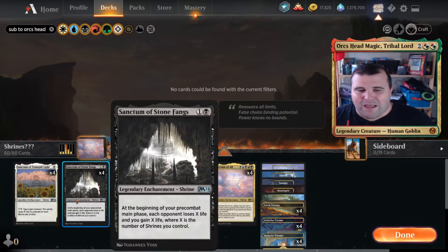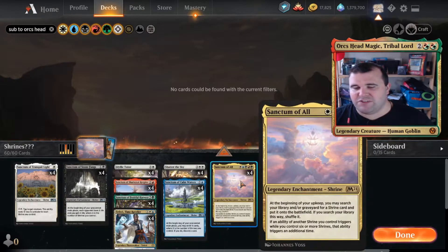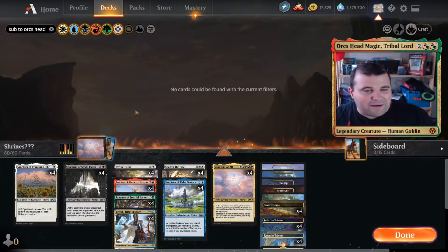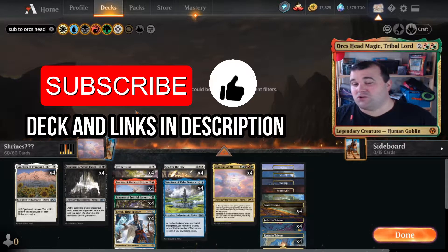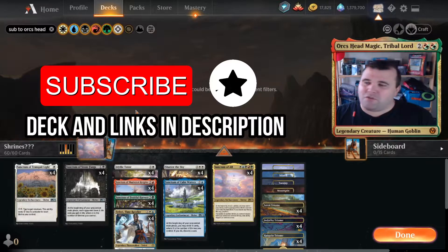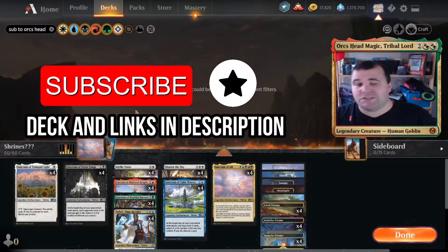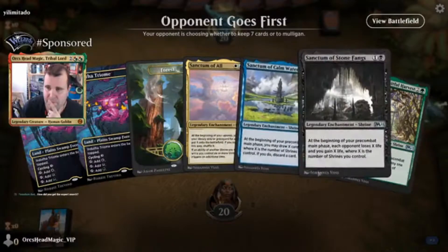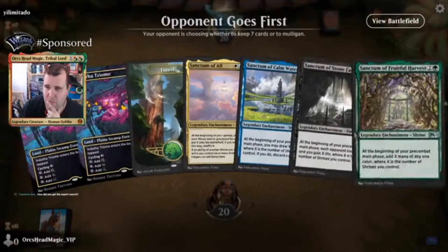Most of the deck's win condition revolves around Sanctum of the Stormfang. Once you've got those triggers going off and especially once you've got all six shrines, at the beginning of your upkeep they're losing 12 life and it's pretty much over. Without further ado we'll get to the gameplay — please make sure you like and subscribe to the channel if you want to see more content, and follow us on our Facebook page where we stream as well as our Twitter account.